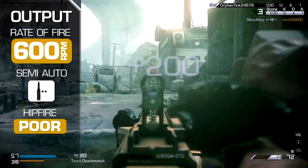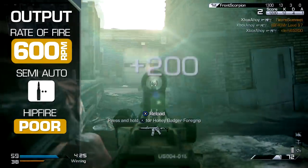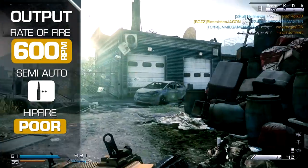Rate of fire is limited to 600 rounds per minute, which is generous enough for most trigger fingers. This fire cap puts the MR-28 at the top of its class for potential output, and so suits those able to dole out accurate shots quickly.